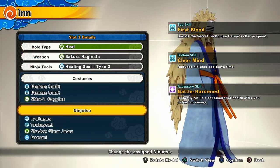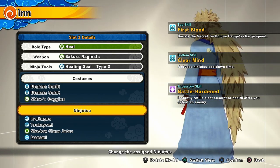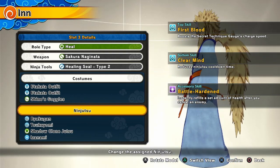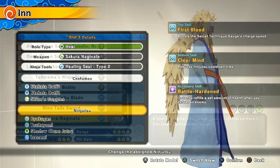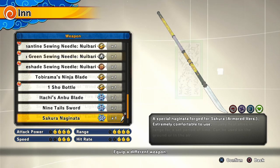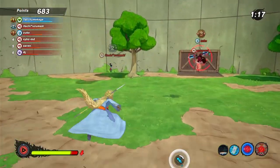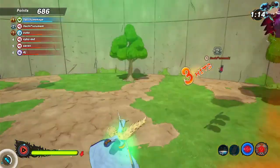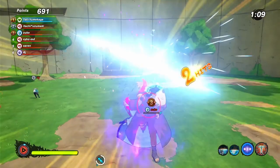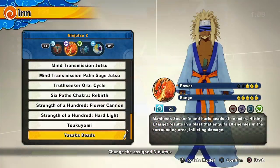For the clothing perks, I was running the same ones for all these builds. For the top I was running First Blood for all the builds — it gives you your alt charge faster. For the bottoms I was running Clear Mind to get your ninjutsu faster. For the accessory I was running Battle Hardened so I could get health back every time I get a KO. The weapon I was running was the Sakura Naginata, and for the ninja tool I was running the Healing Seal. The ninja tool is a real part of the builds because without it you have no way to heal yourself.